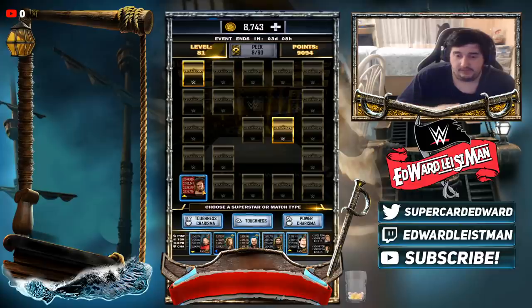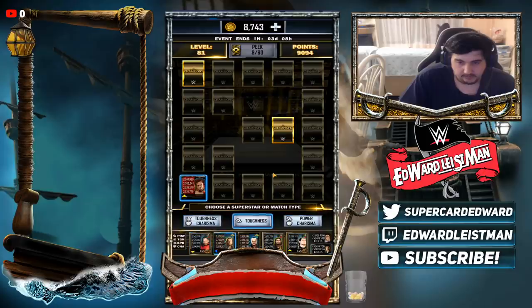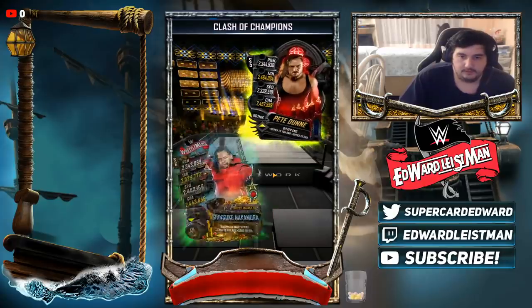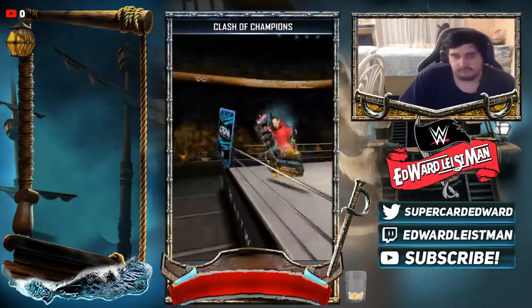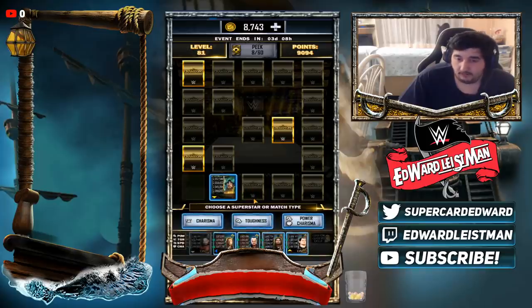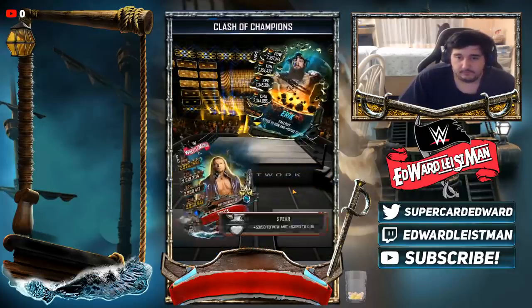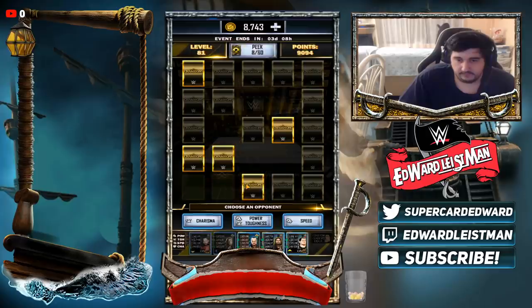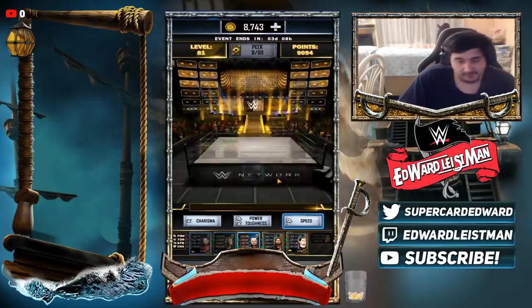I know Pete Dunne is toughness and charisma, and I have a lot of cards here that could beat Pete Dunne - I think two of them will lose 100%, so I have a good chance of winning. I'm gonna go with toughness and hopefully it picks a card that could win. I picked one of my cards that could lose, but thankfully his proc wasn't as high - if his proc was 250k, Nakamura's just done. We survived that round. Eric is a power and toughness card so you just want to pick charisma - every card here is going to destroy him.